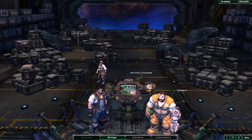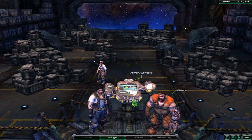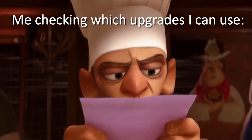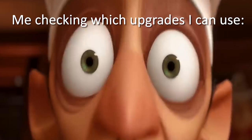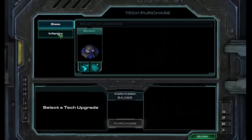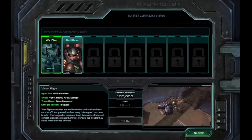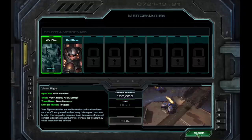After Marsara, I gain access to the Hyperion. The armory allows me to purchase upgrades for my units, but due to rule number three, I can only get upgrades from the original games. All this money, and the only thing I can get are drugs. The cantina gives me the option to hire mercenaries, but none of these units were in the original games, so mercenaries are off-limits too.